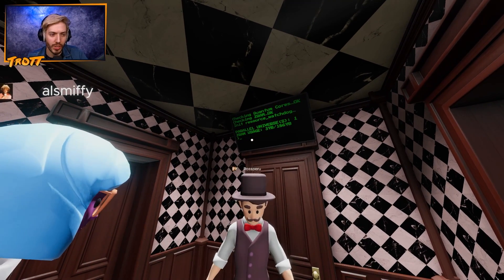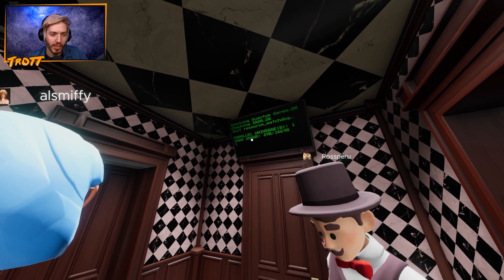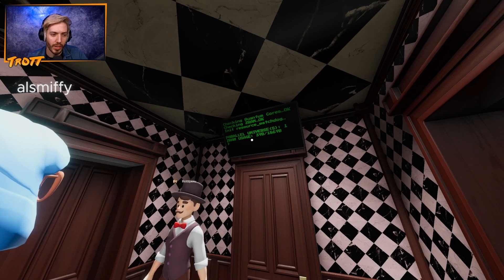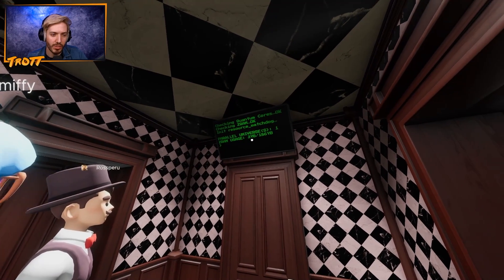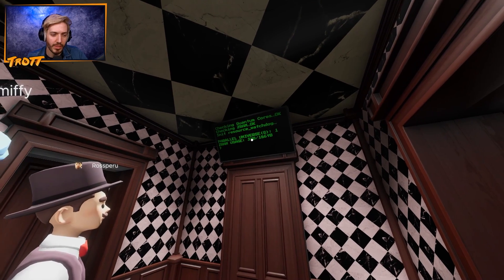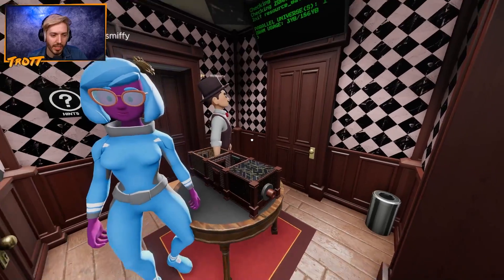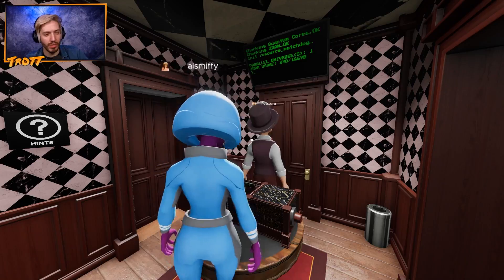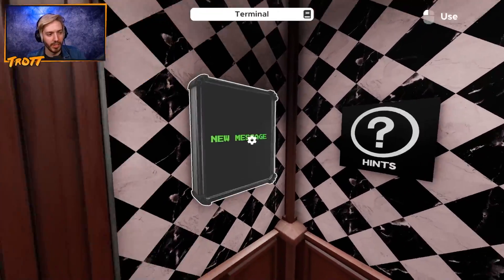Checking quantum cords. Checking ZRAM. Init resource watchdog. Parallel universe one. ZRAM usage three. And you understand all of this, right? You understand this is a language — some sort of code. You talk to people like this. Opened a quantum parallel universe and we're in it now, right?